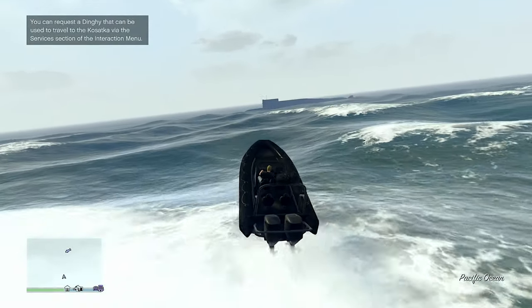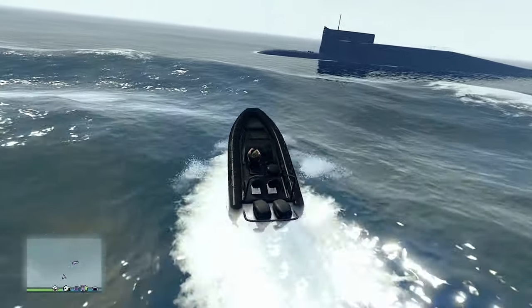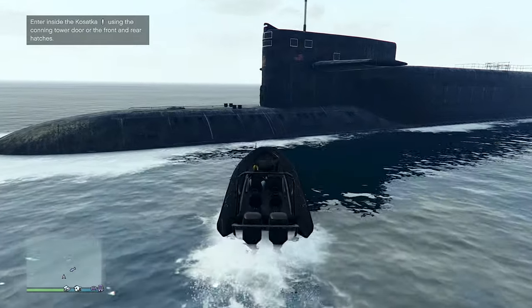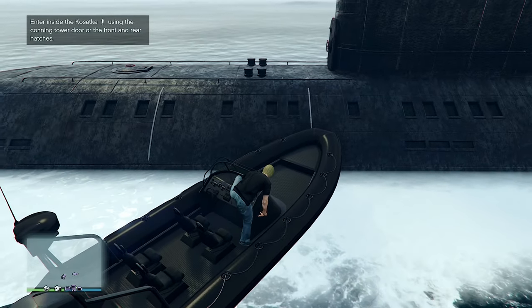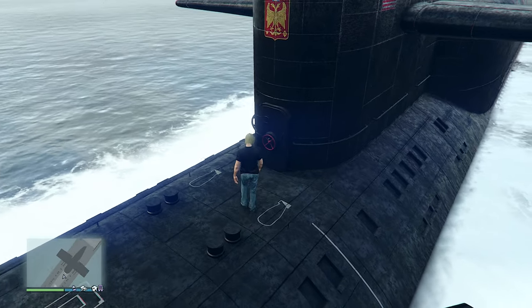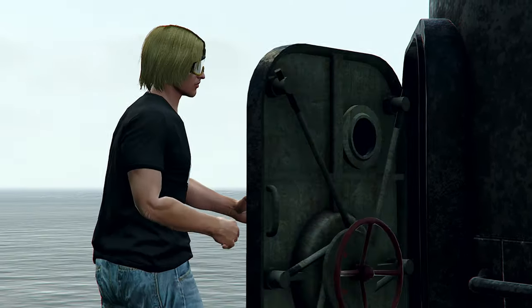Yo gamers, welcome back! We've already shown how to earn millions in this game with job cycling and low level jobs, so in this video we're going to level up the grind and jump straight to the highest paying job in the game, Cayo Perico. The only requirement to run Cayo is owning the Kassatka submarine, which you can buy from Warstock for about $2.3 million. There are add-ons you can buy like the Sparrow helicopter and the guided missiles, both of which can really help speed things up, but even without those things it's still worth the time because of the huge payout.